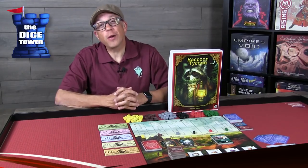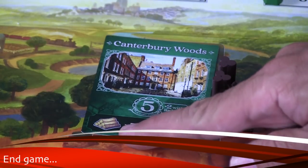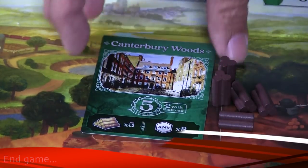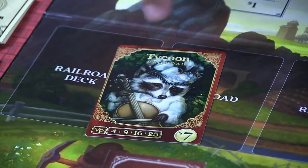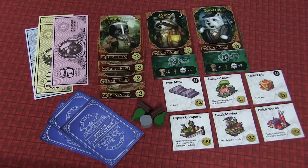The game end is triggered when the last town is purchased or the last railroad is auctioned off. You then finish out that round, total up your victory points, and whoever has the most is the top dog.